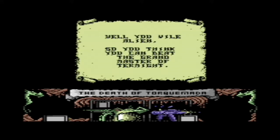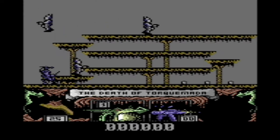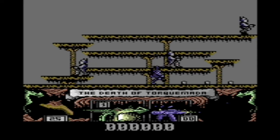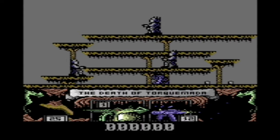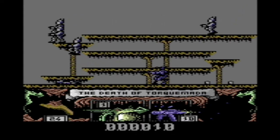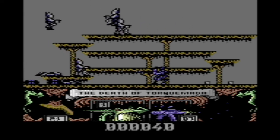Nemesis has been tasked to get rid of Togamata and put an end to his evil machine. In order to do so, he has to navigate several different screens, disposing of bad guys and finding the exit of said screens.